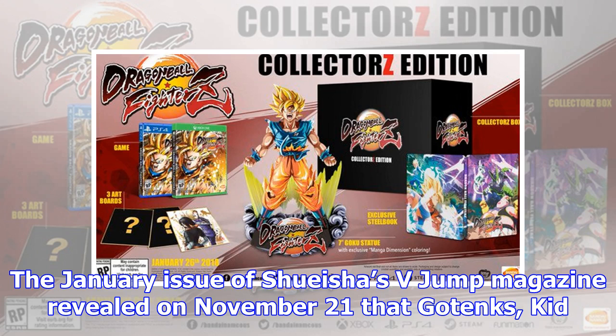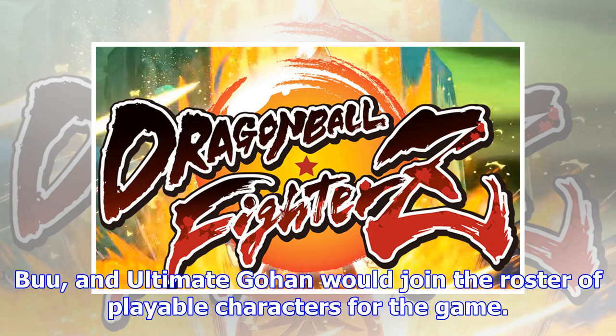The January issue of Shueisha's V-Jump magazine revealed on November 21st that Gotenks, Kid Buu, and Ultimate Gohan would join the roster of playable characters for the game.